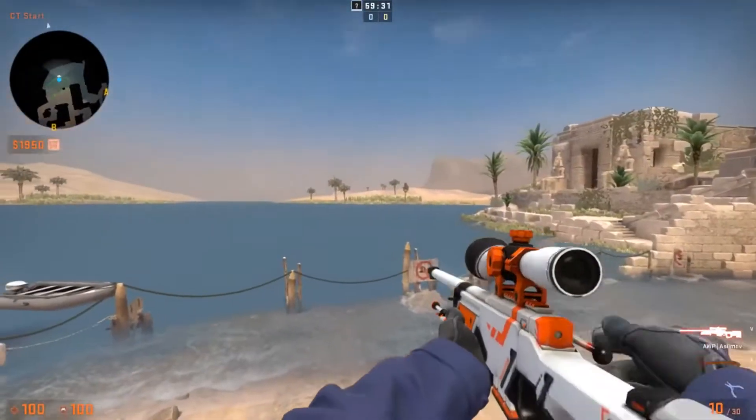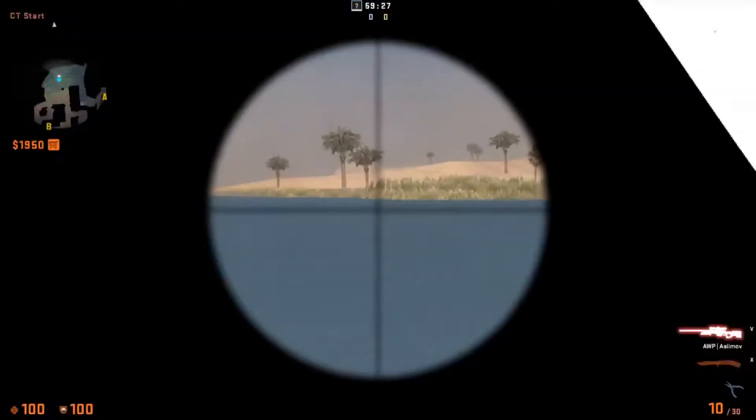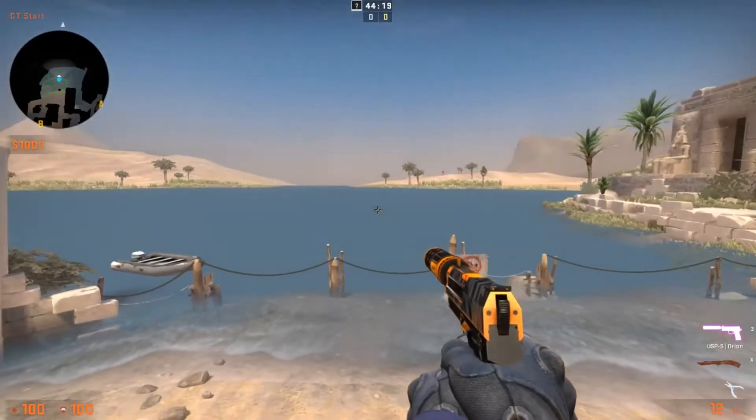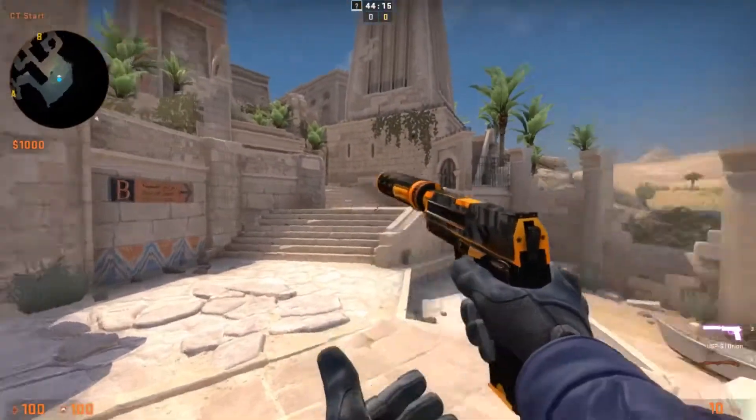And last but not least, we have the AWP Asimov for the CT side. What's up guys, this is Sockpaw and today I'm going to be showing you the best orange loadout.